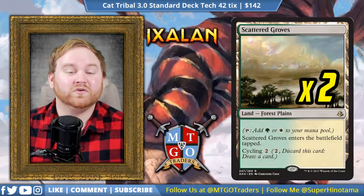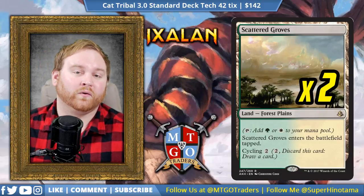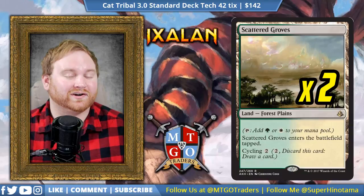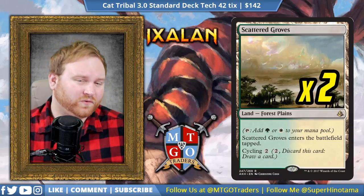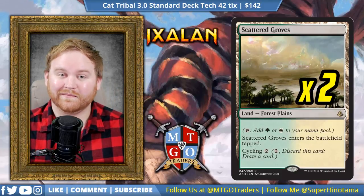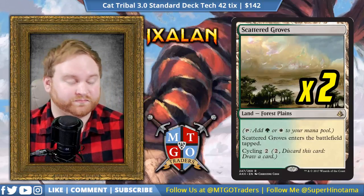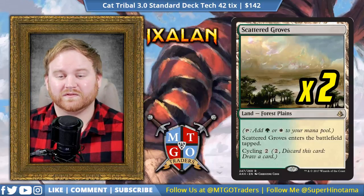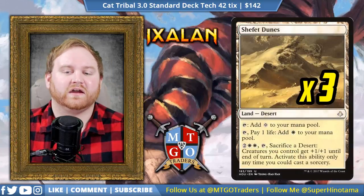Moving on from Field of Ruin, we have 2 Scattered Groves — a great card for cycling but also great for green and white mana. Most of the time, Scattered Groves is just going to be used as a cycling card since it does come in tapped. Some lists have 3 or 4-of, but I think a 2-of is fine here because getting it in the early game really slows down our strategy and puts us behind a turn. Cycling for it is going to be great, but if we really need it, we can use it as a tap land.